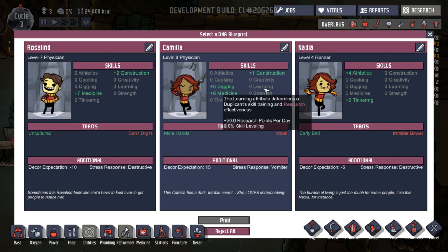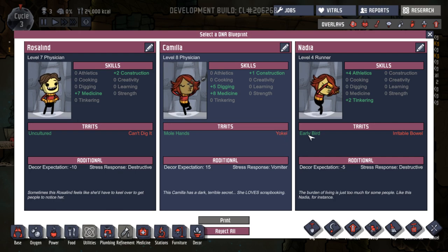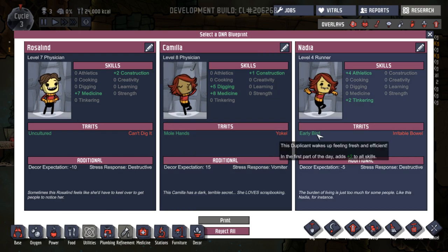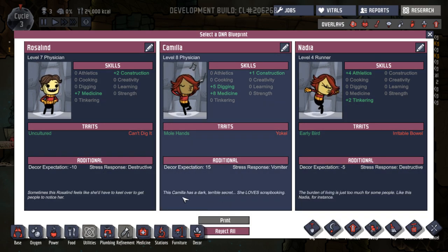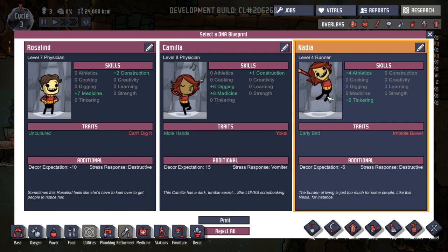I actually had a character come up that had like extra plus eight in learning, which is great for research, but wouldn't do research. Early bird - gets up feeling fresh, plus two to all skills in the first part of the day. Now that sounds good. Irritable bowel. Destructive. Daycore expectation minus five. This Camilla has a dark terrible secret - she loves scrapbooking. I think Nadia is going to be the one. Let's take Nadia. Hooray, she's happy.